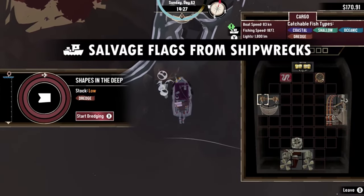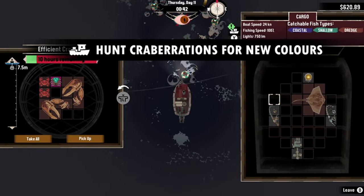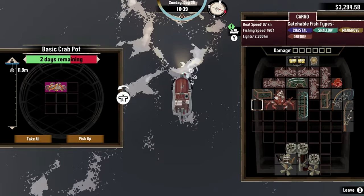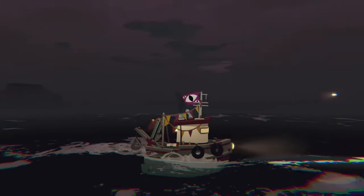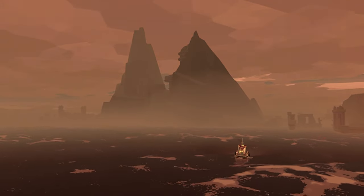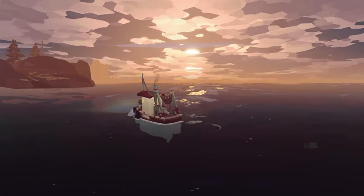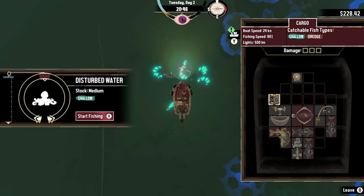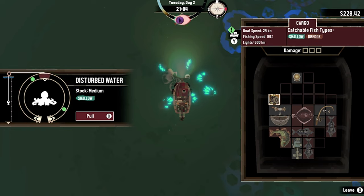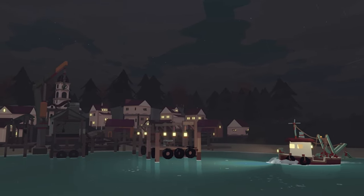While Dredge isn't all about managing stuff, you do get to make your boat better as you go. This helps you deal with the challenges you face while fishing. The game happens in a creepy place called Greeter Moreau. You begin by being saved by the people who live there and given a new boat to start your fishing adventure. As you upgrade your boat and become better at fishing, you also get better at other things in the game. The game looks cool with its simple art style, creating a spooky atmosphere without needing a powerful computer.